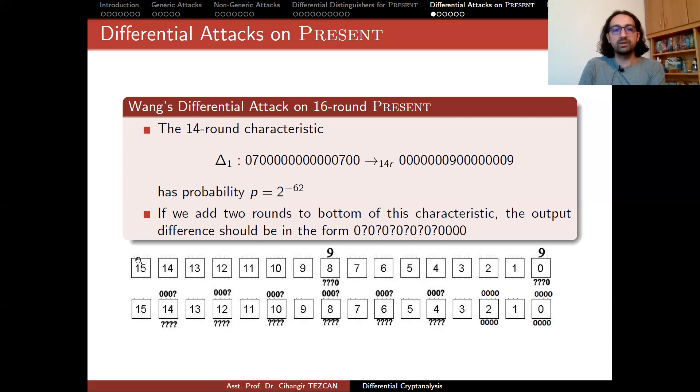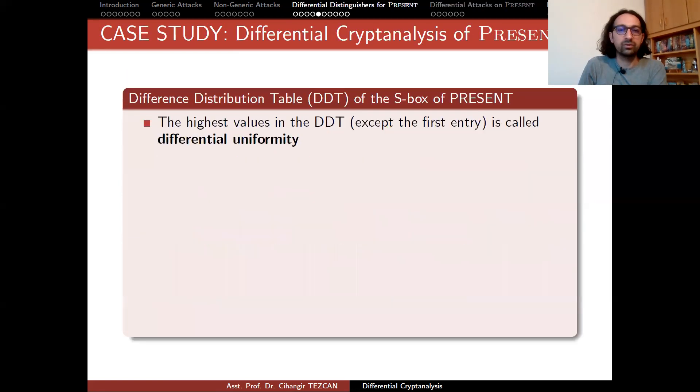Assume you started with this input difference and after 14 rounds of encryption, with this probability, you observed this difference. In hexadecimal notation, this would correspond to an output difference of 0, 0, 0, 0, 9 and 0, 0, 0, 9. By adding two rounds, we mean what would happen to this output difference. Normally we'd write four question marks to say that if there is some input difference like 9, there will be some unknown output difference. But if you go back to the DDT table, you will realize that certain significant bits cannot have any difference when the input difference is 9.